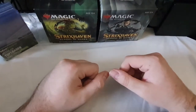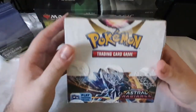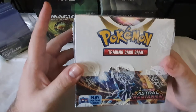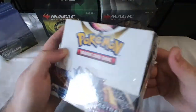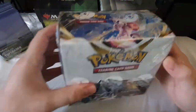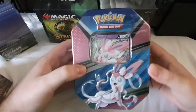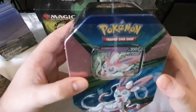But today, we've got something a little special. Today, we're going to be opening an Astral Radiance booster box. I know by the time this video goes out, the Lost Origin set will probably be out, but I think I might skip out on that one and wait until the Silver Tempest set comes out in November. I've also got just a little Sylveon tin as well, so we'll probably open that one first and then jump into the boosters.